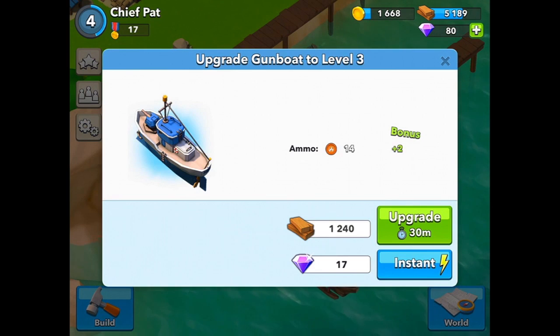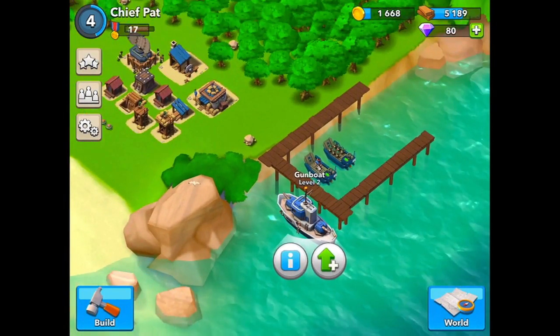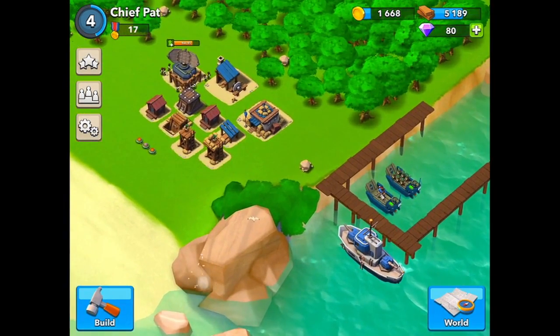The gunboat is what you use to shoot missiles off of. You deliver medkits off of this, smoke screens — it'll make more sense when we attack, but this is another really important offensive unit. It doesn't help you on defense, but it is great for offense.